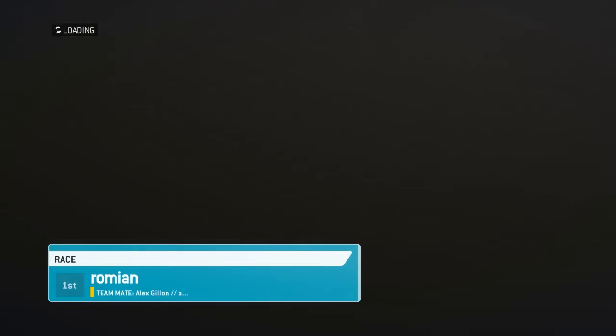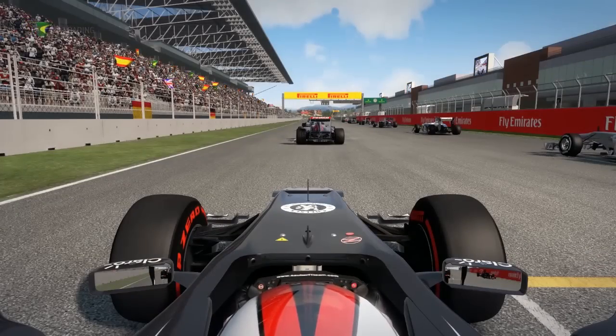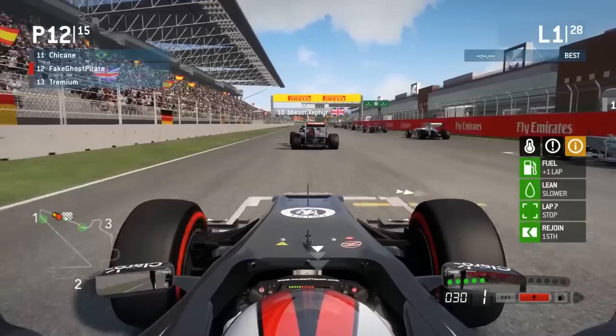There's plenty of time to talk strategy in this video. I had — I think that was mine — it said Romian was on pole for some reason. Yeah, I had the same bug. Okay, I was curious if that was just me or everybody else. So here we are on the grid, just behind Zephyr and Chicane, just ahead of Tremium. Five lights and they're out and we are away.